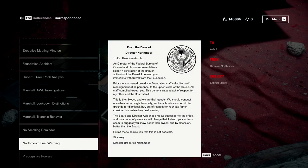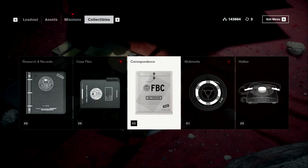'Northmoor, final warning. To Dr. Theodore Ash Jr. — as Director of the Federal Bureau of Control and chosen representative, slash liaison, slash benefactor of the greater authority of the Board, I demand your immediate withdrawal from the Foundation.' Did he take up the Board's way of speaking by having the slash? 'All staff complied except you. This demonstrates a lack of respect for my office and the Board itself. This is their house and we are their guests. Normally such insubordination would be grounds for dismissal, but out of respect for your late father, consider this instead my final warning. The Board and Director Ash chose me as successor to the office, and no amount of petulance will change that. Sincerely, Director Roderick Northmore.' Charming. Seems like the Bureau hasn't had very many good directors.